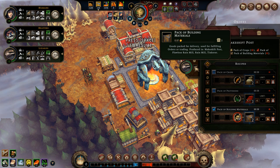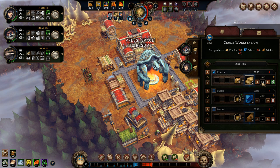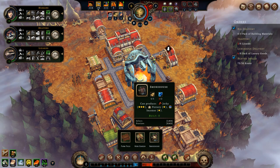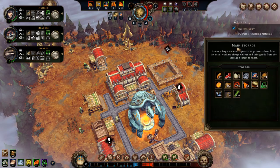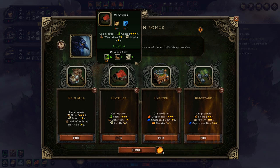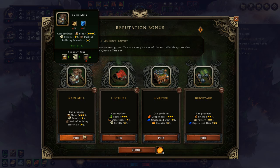The first building which would really help me increase resolve is the smokehouse — I need two fabrics which will be produced soon, so I can place this building close to my main storage. With the finishing of that order, I've unlocked another building. The smelter is great for copper bars, but at this point the rain mill is my best choice because it can produce lots of flour — the material I need to make biscuits and pie. So I'm going to go with the rain mill. We are now in the storm in the second year — I need to switch the heart fuel over to wood and set a limit of about 35.